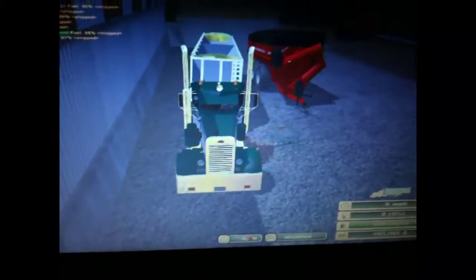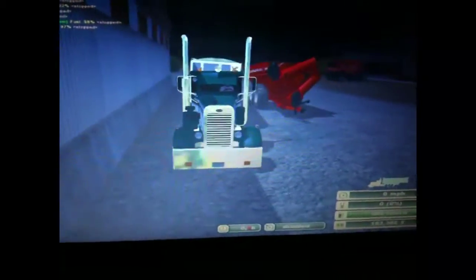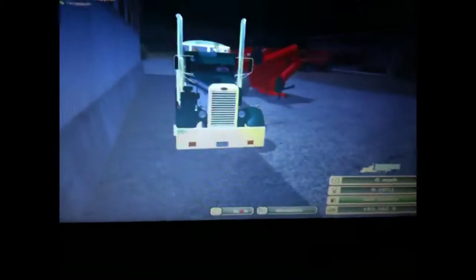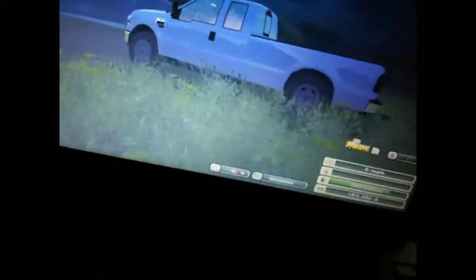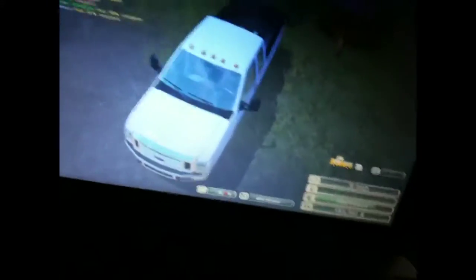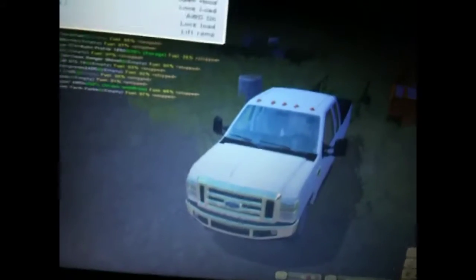And right there, that red trailer you see — that's the Brent Avalanche from Duke Farming. It's really nice. I really like it; I run it a lot, well, I run it a lot because I only got two of them. The next one, I got my Ford, and he's hooked up to the little trailer that you get with the Bobcat. I don't know if you can see that — I'll see if I can get the bed light.